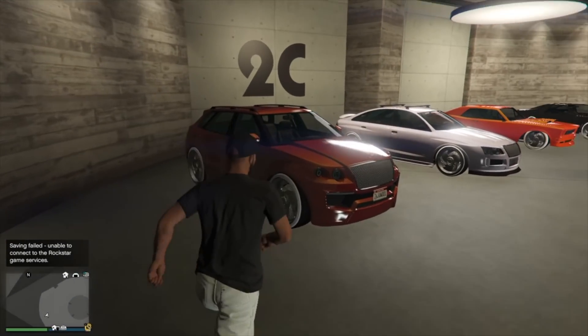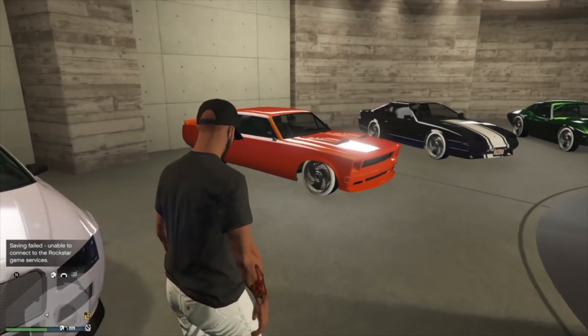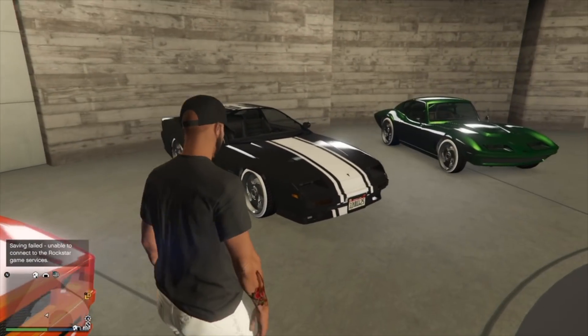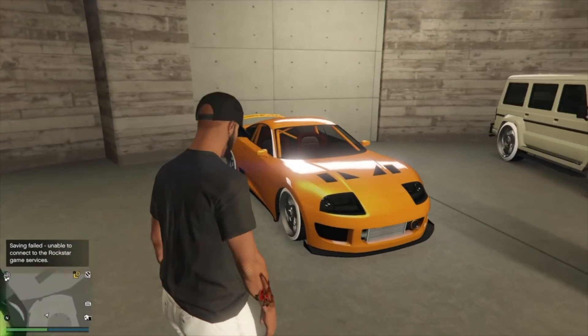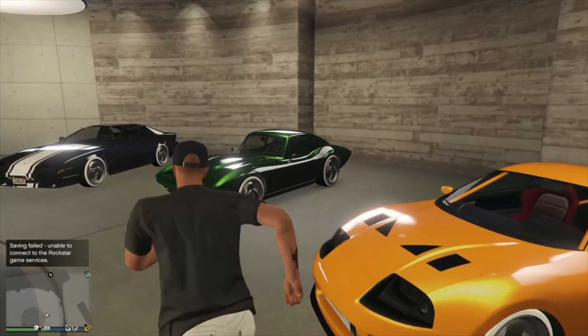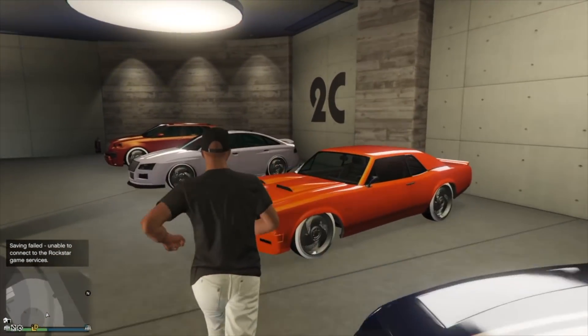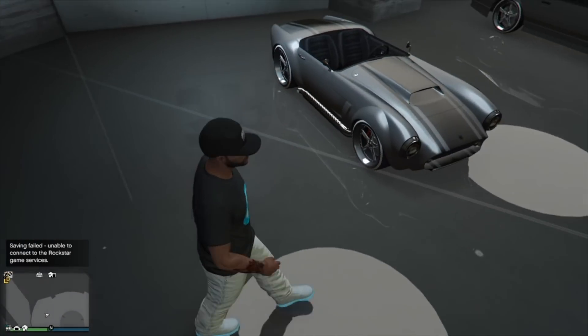On the top floor we got a Huntley, Tailgater, and a beautiful orange Tampa - all on three-wheelings. We've got another Ruiner - you can tell I like Ruiners - that's a proper black. We've got the Coquette, the original Jester Classic on three-wheeling, and a Dubsta in the corner on a kind of 3D cream color.